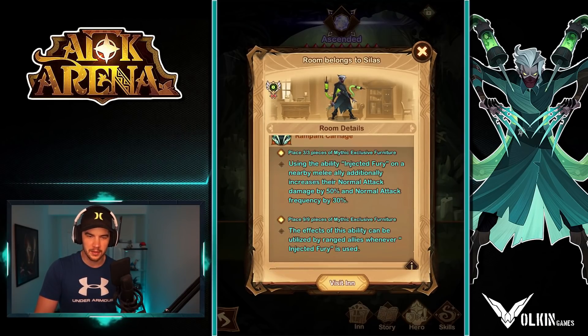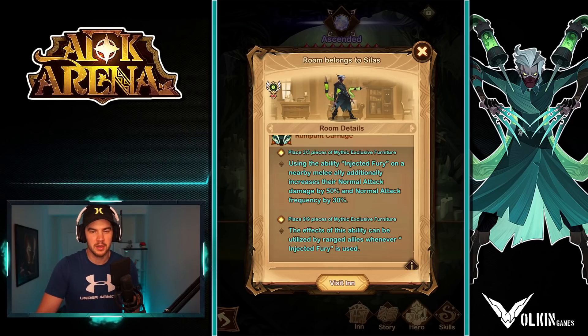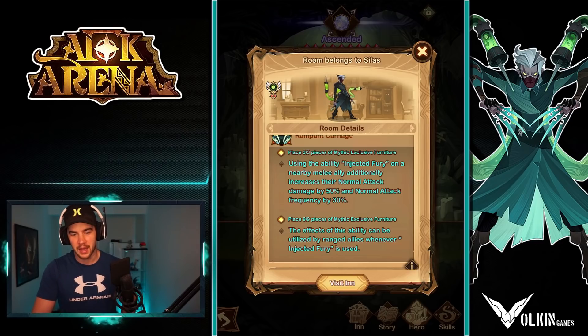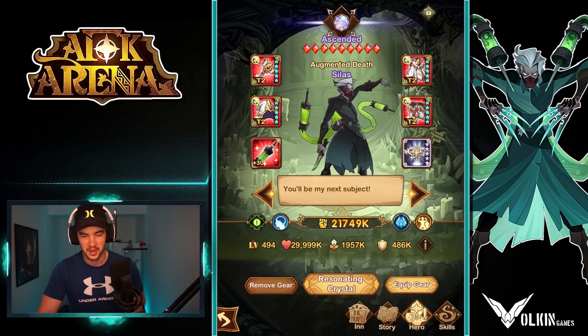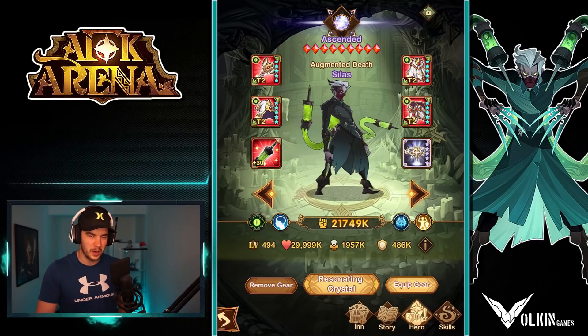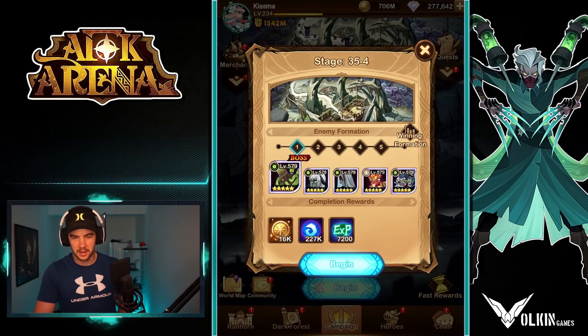And also this one here. The 3 furniture is really nice: Injected Fury on a nearby melee ally, additionally increased their normal attack damage by 50% and normal attack frequency by 30%. But now we can also use that on range. This is really nice having the 9 furniture because it means whoever gets injected is going to get a really solid buff on top of that attack buff and invincibility. It just sounds like at 9 furniture with a Gwyneth, if you get him to inject Gwyneth, it would be amazing. However, because she's always in the back row, she's normally the last one getting down to that low end, so I don't think that'll work too well.